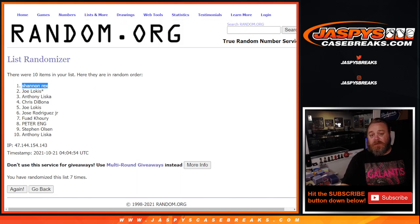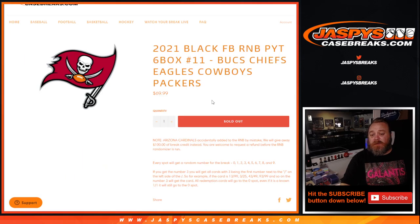Thanks for getting in, guys. That concludes the Bucks, Chiefs, Eagles, Cowboys, Packers Random Number Block Randomizer for 2021 Panini Black Football — pick a team, number 11, 6-box, half case break. The break itself coming up next. I'm Sean, JaspiesCaseBreaks.com. Thanks for hanging out. See you next time.